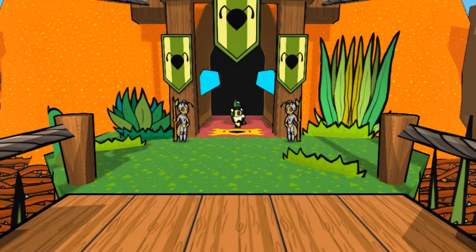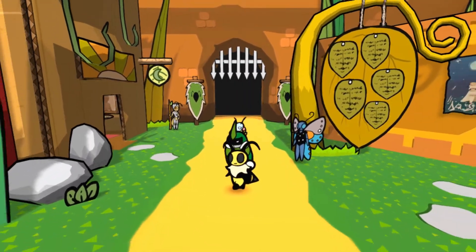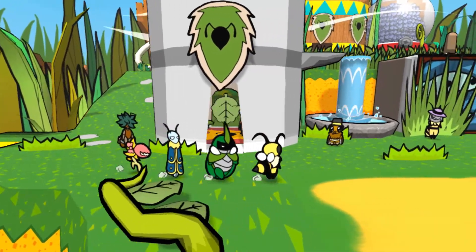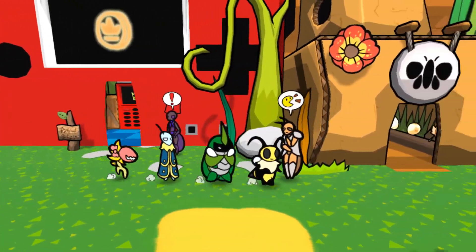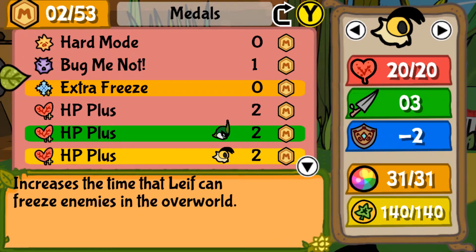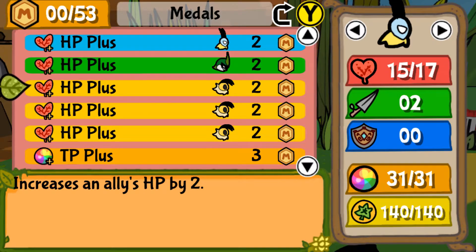So we are gonna go to Ant Kingdom. What I did differently this time is I gave V a lot of damage-based medals so that her attack increases, and because she gets to hit three or four times she does deal more damage. I also gave her the health badge that allows her to gain health when she hits an enemy, which is useful with double attacks. Let me just show you the medals — actually, so this was a mistake, it's supposed to be like this.